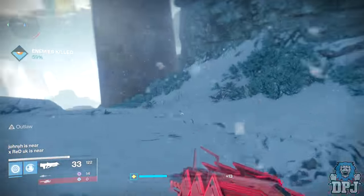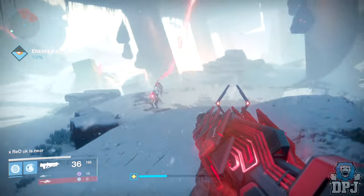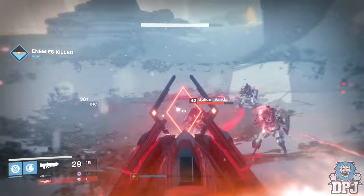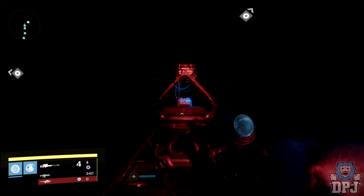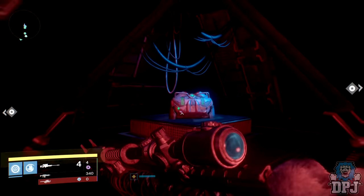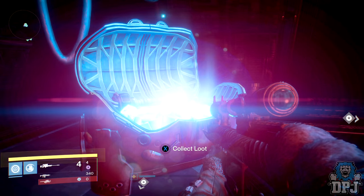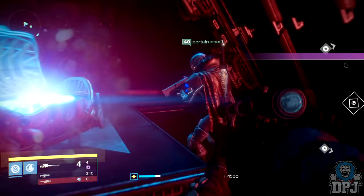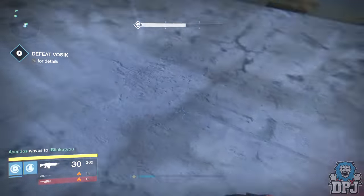You then need to load up the Wrath of the Machine raid. Throughout this raid there are hidden monitors which you need to activate. There are five throughout this raid that need activating. Upon activating them, they deactivate lasers, allowing you to take a path to a secret chest which unlocks this exotic weapon quest. These monitors are hidden in sneaky places, so I'll show you where they are now.